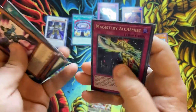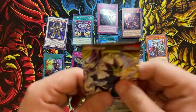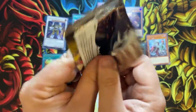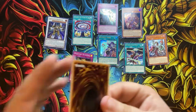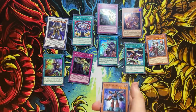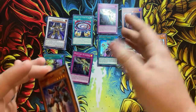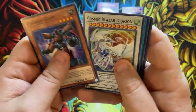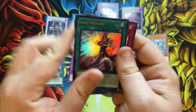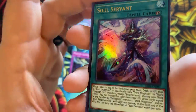Alright, and then we got another Performapal. Last pack — make sure you guys hit the like button, send me your luck, see if we can get the Magician's Soul. Be sure to enter the giveaways too — remember I'm going to announce all of those in the next video, including the giveaway for this video. Another Soul Servant! Okay cool — two Soul Servants, almost a playset. That's awesome.